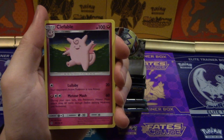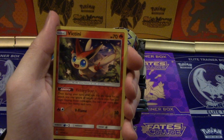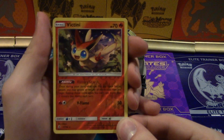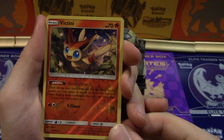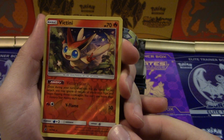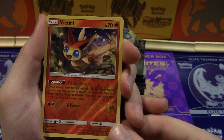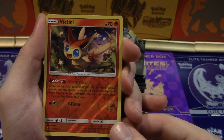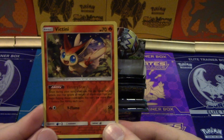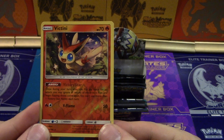Clefable — this Clefable art looks really weird. Miltank! Hey, Victini — we didn't have one of those yet, did we? Victory Star: once during your turn, after you flip any coins for an attack, you may ignore all results of those coin flips and begin flipping those coins again. You can't use more than one Victory Star ability per turn. So he's just a free Trick Coin thing?